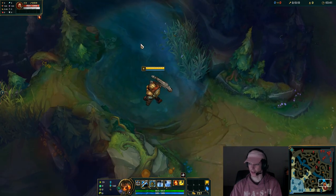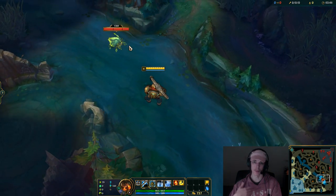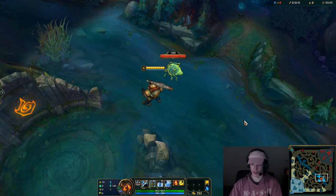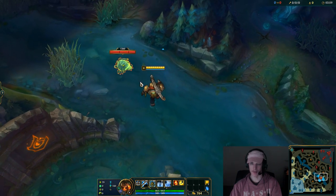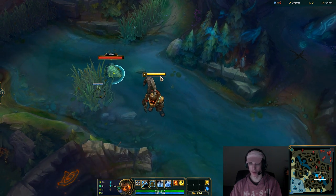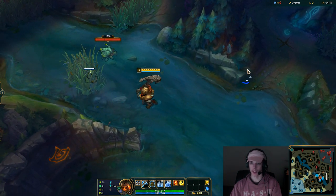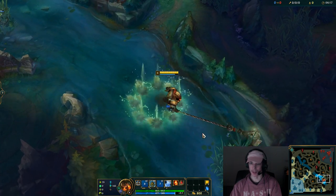Honestly, that's about it — that's really the only things you have to worry about with Nautilus. The complexity comes in when you spin the passive and when you don't. There are different situations I can't get into in this video; I'd need a gameplay commentary because there are just different instances where you hold the W, the E, the ult, or your passive. Your passive is just way, way important — it's like a Braum passive where you really have to pay attention to when you proc your initial auto-attack or not.